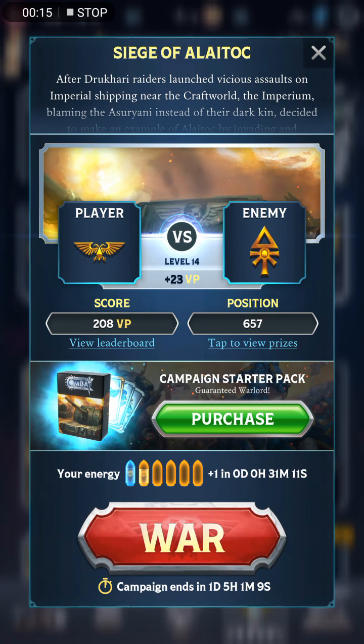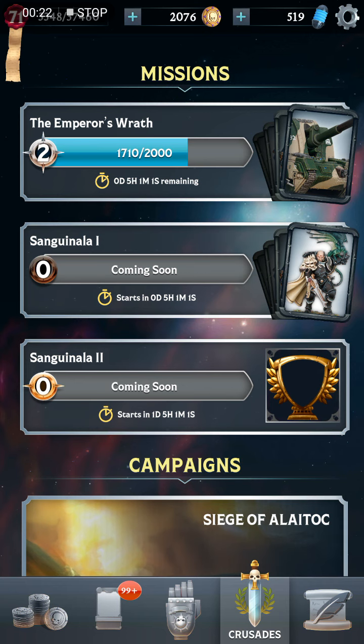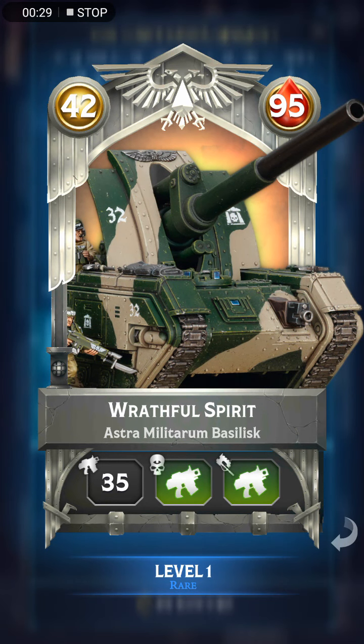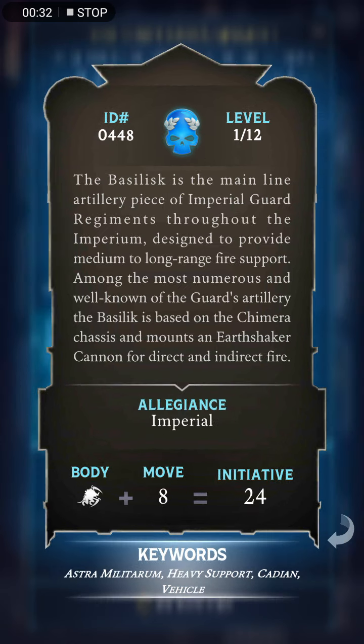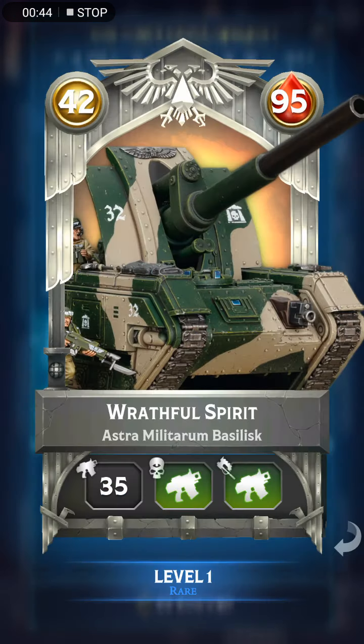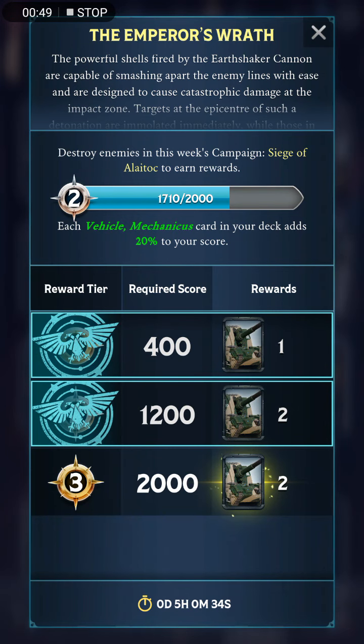In this two-day campaign, we'll be playing as Servants of the Emperor against Eldar. There are two sets of mission rewards, each lasting only one day. The first one you can get is this new card, the Basilisk — the iconic long-range artillery from the Imperial Guard. It has a decently powerful ranged attack and Barrage as its trait, though at lower levels I don't think it's going to be very strong or useful.